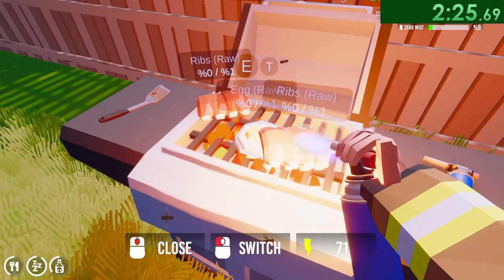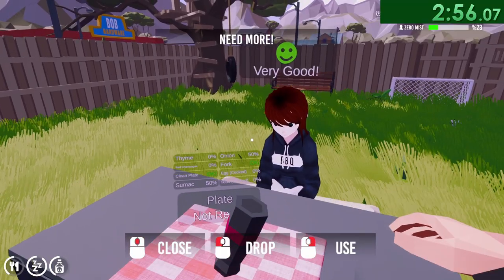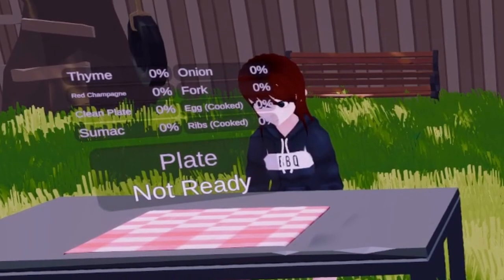But for this speedrun level, the objective is to grill some meats in order to impress your anime GF sitting at the picnic bin. She apparently eats a lot, so this is gonna take a minute.